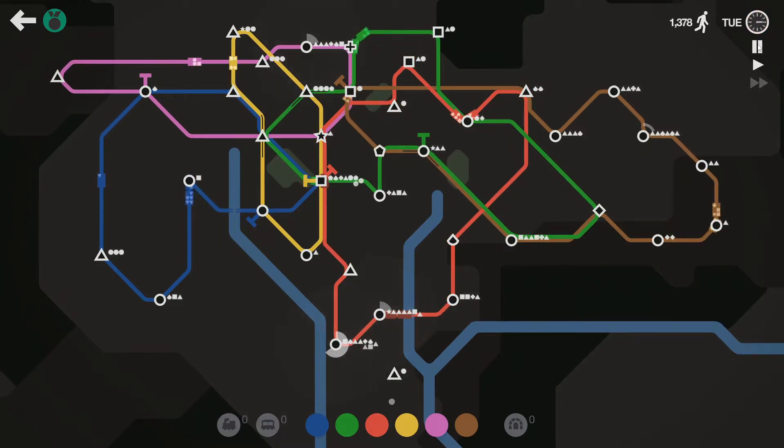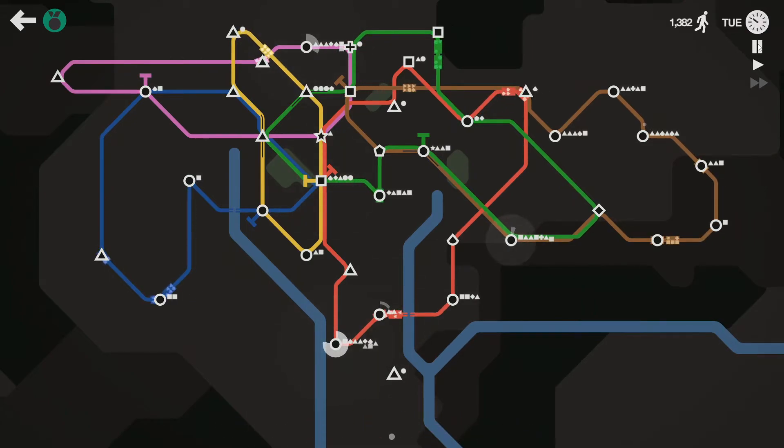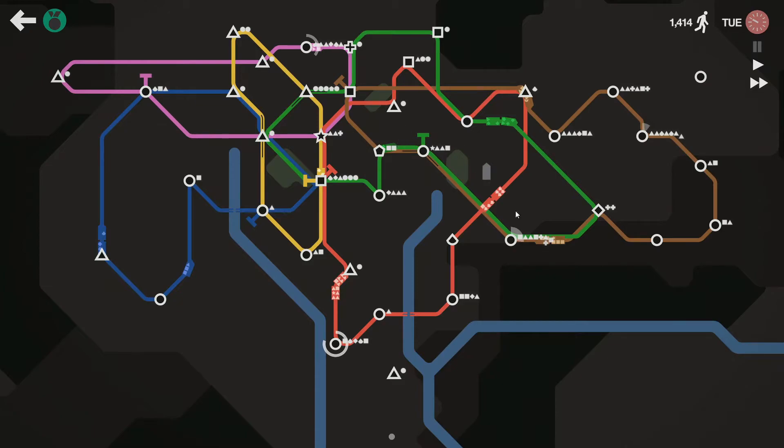The next train will be making another loop soon. What am I going to do with all the browns? The green has to move a little bit. I hate the fact the red is getting bigger and bigger, but fortunately we have a lot of carriages on red so we can move them back and forth if need be.